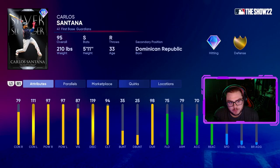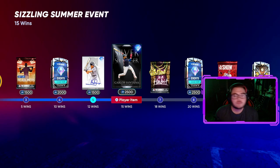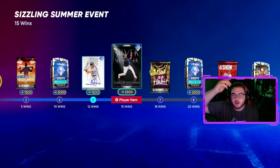Ladies and gentlemen of the YouTubes on the interwebs, it took me forever, but I have finally done it. I finished the Sizzling Summer event, and I count finished as getting the last player item. So I unlocked Jay Buhner, the Signature Series, and the Awards Series Carlos Santana.